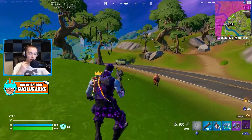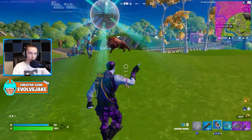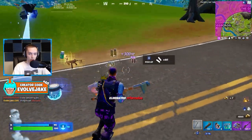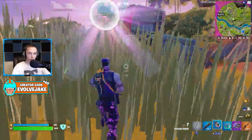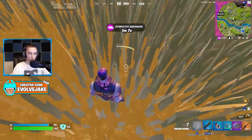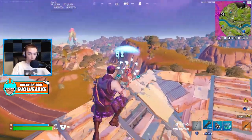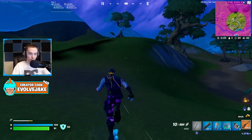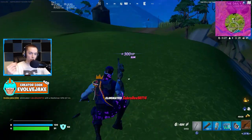Hitscan weapons are also much better at hitting players using mobility, and mobility is super important in Zero Build. Pretty much every player is carrying some form of mobility — whether it's shockwaves, grapple gloves, a car, an animal, or a rift-to-go. If you damage somebody and they try to shockwave away, it's not the end of the world with the AUG — you can shoot them out of the air. With the DMR, not only is the fire rate lower, but the mag size is lower, so after a fight you'll likely need to reload sooner.